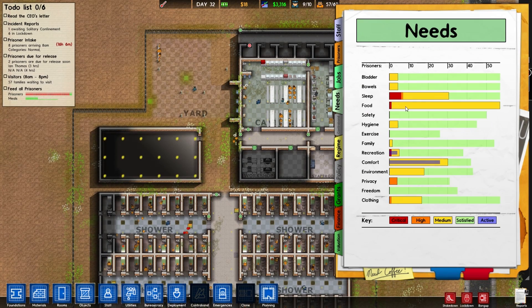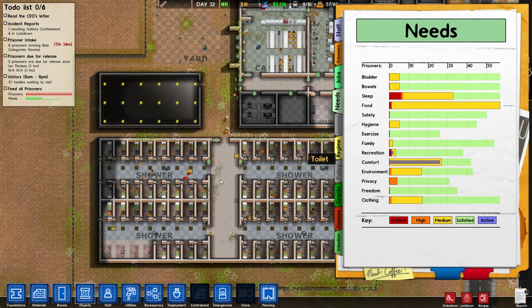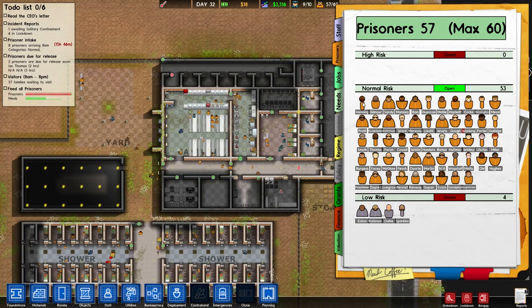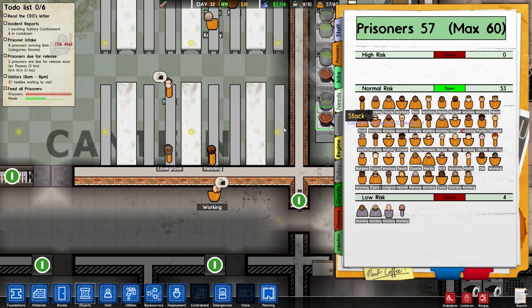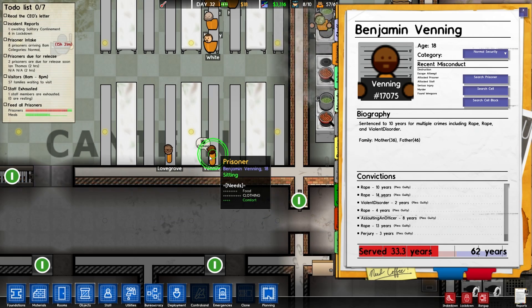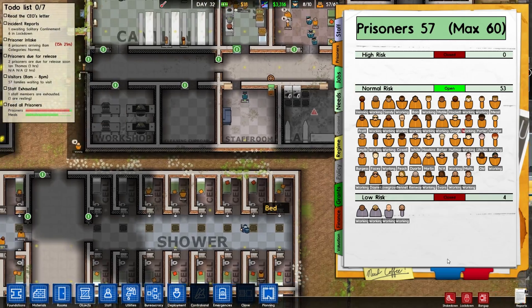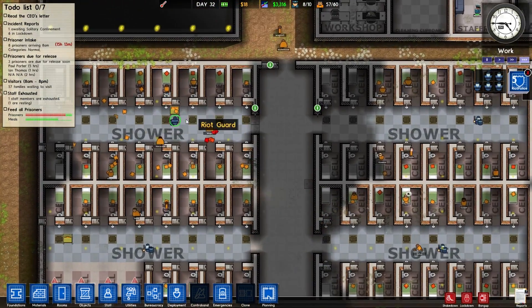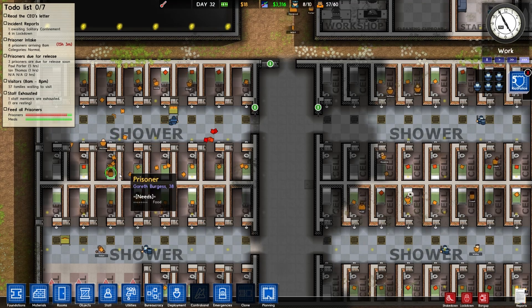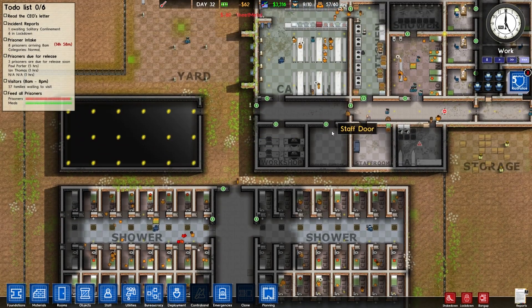Let's check the needs again — the only thing people need is a tiny bit of food there. Right, where's Venning? He's sat there. He's actually sorted out his needs. He's got a bit of a clothing need, but we've got people doing the laundry at the moment. There's a laundry basket, and they are collecting laundry and stuff, which is good.